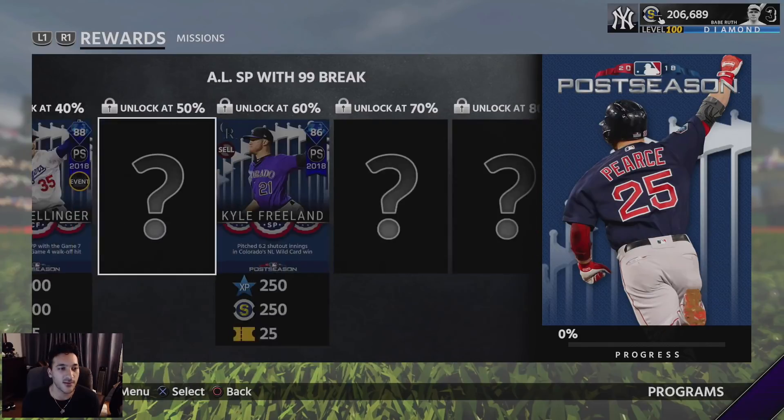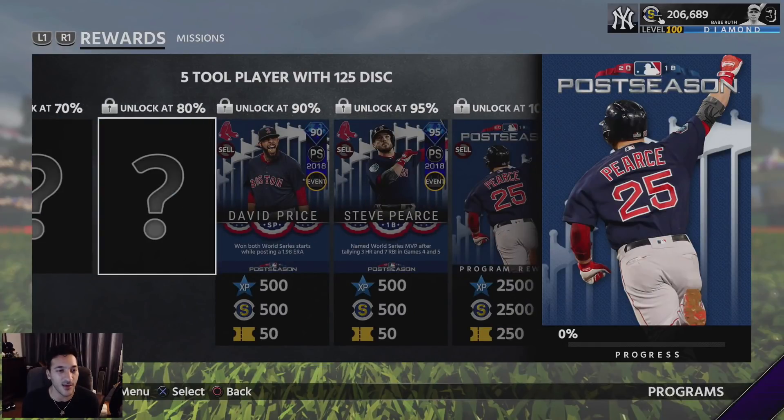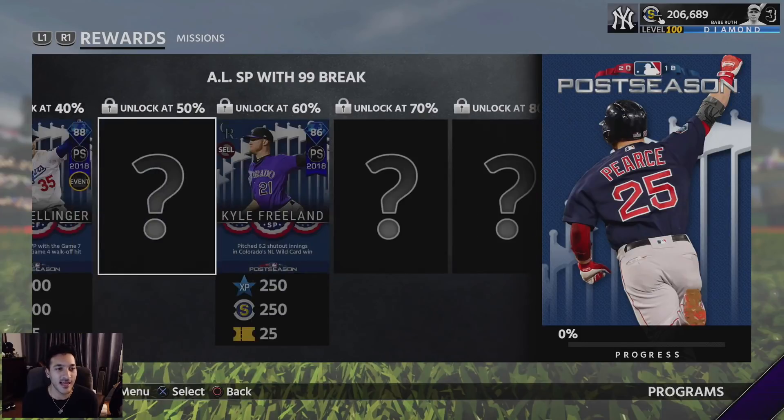I can't really say how good this program is without knowing the rest of the cards, but it looks like from 30% onward we'll have diamond players - four more unknowns. I'm trying to think who the five-tool player could be - I want to say Mookie Betts but I don't think they'll give us another diamond Mookie. For the 70% right fielder I'm hoping it's Aaron Judge, but 99 power versus lefties might be low for him.